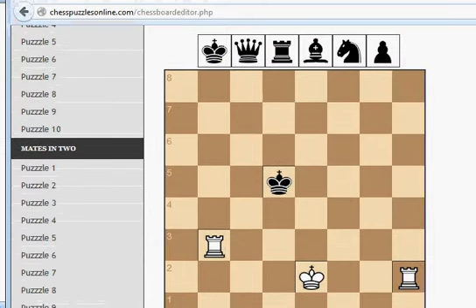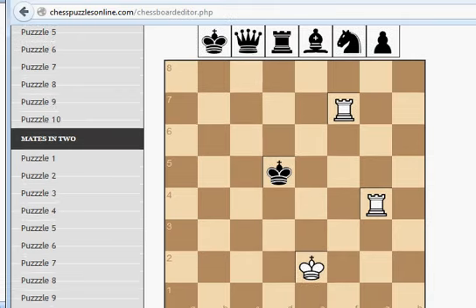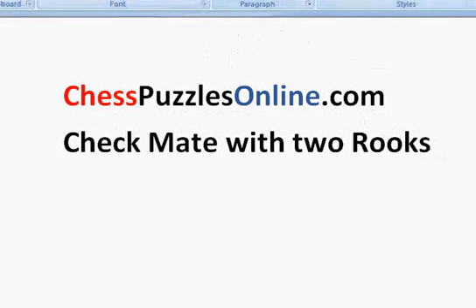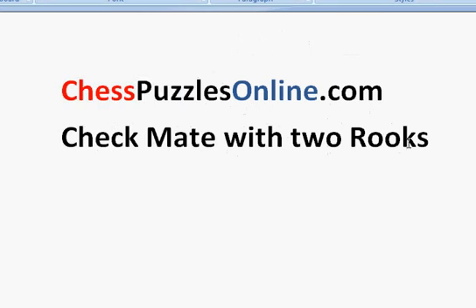You can set up your own puzzle at chesspuzzlesonline.com and practice. Try placing pieces in different positions and see if you can checkmate. One important thing to keep in mind is to aim for the minimum number of steps to checkmate. Practice as many positions as possible to improve.